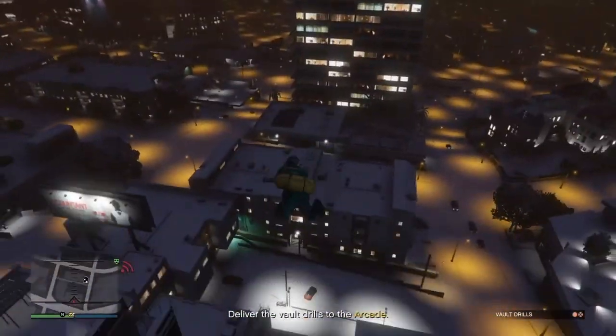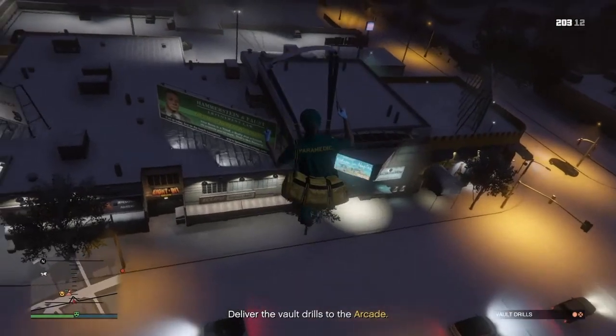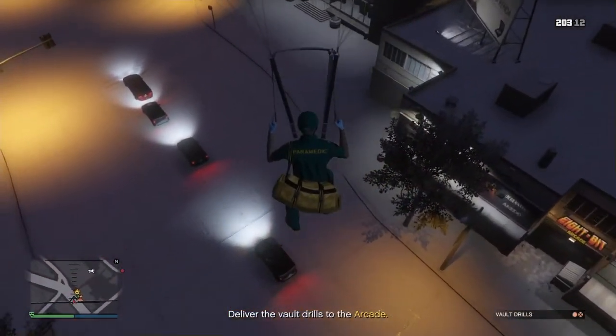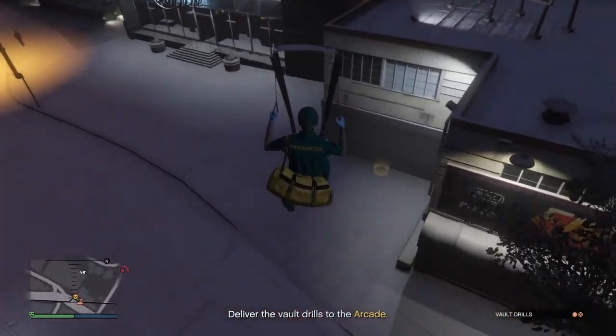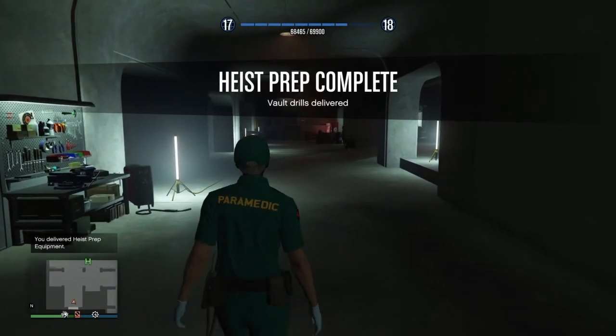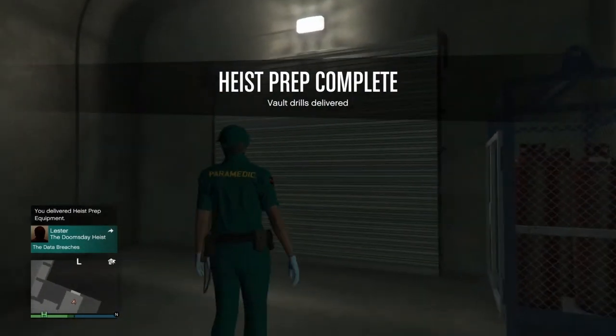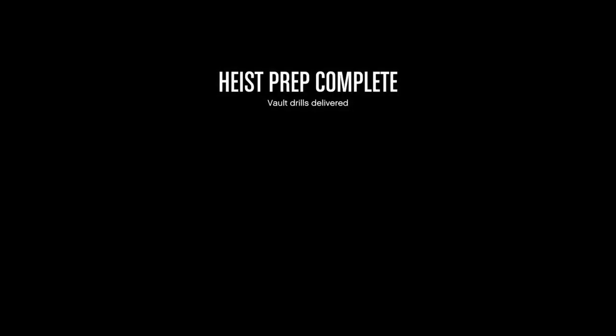As you can see, I'm at the arcade. I jumped off the Oppressor and I'll try to land as close as possible to the yellow circle so I get sucked in. I land on top of the yellow circle and get an animation of my character wearing the duffel bag and going in. You won't be able to see the duffel bag on the back of your character, but that's fine. Just exit the arcade and make your way to Ammo Nation to buy a parachute.